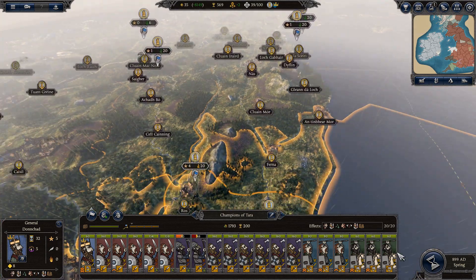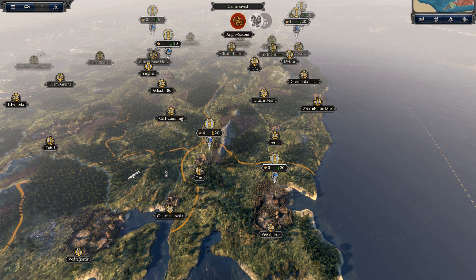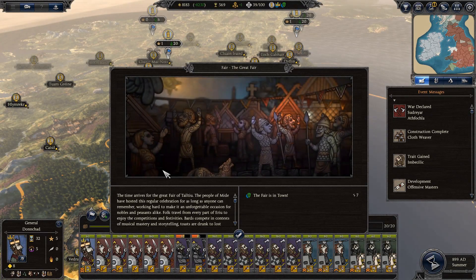One more turn until we get Galloglass — that is going to be very exciting. I think that's going to be my best axe entry. However, I don't really want to spam them because they don't have a shield; I would rather have the current axe unit with a one-handed axe and shield. But they will be good as a flanking unit for sure.